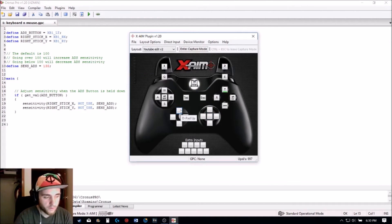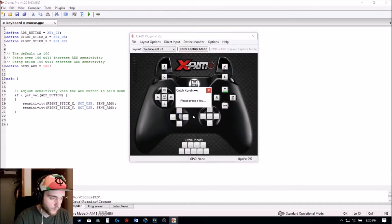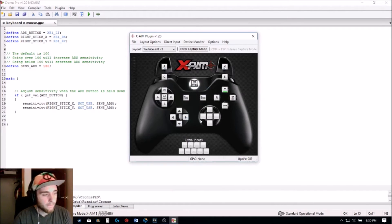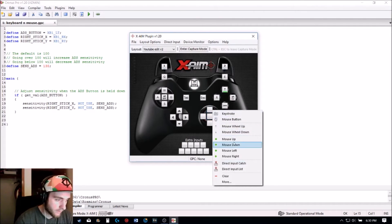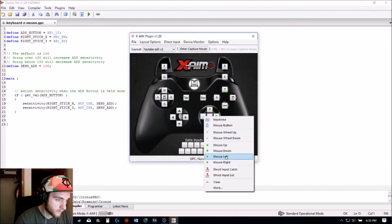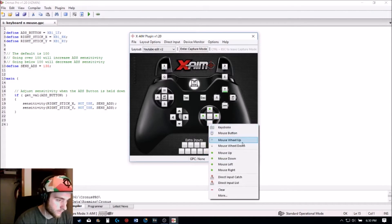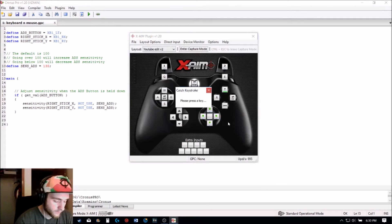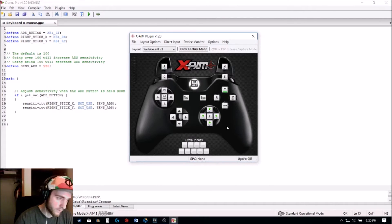The d-pad will be the arrow keys on your keyboard — up, right, down. For the right joystick, right-click and set mouse up, mouse right, mouse left, and mouse down. My knife is F, though for some of you it might be crouch.